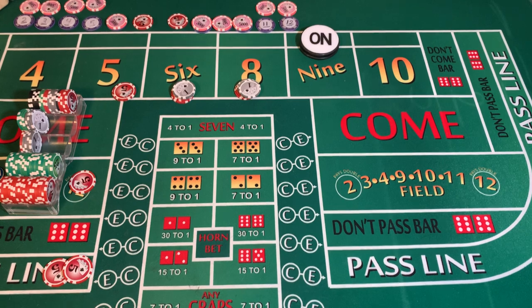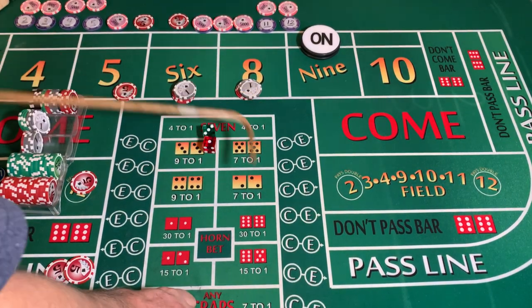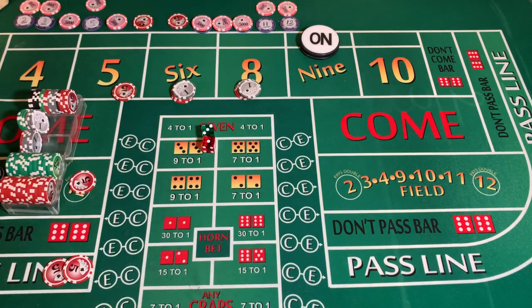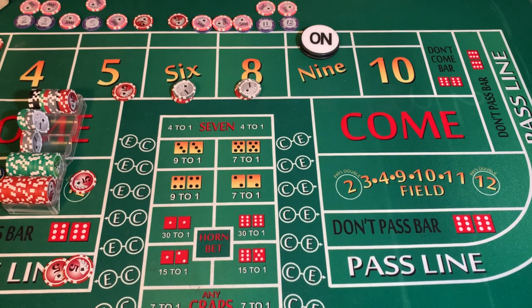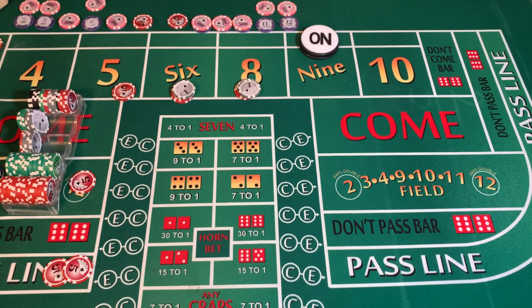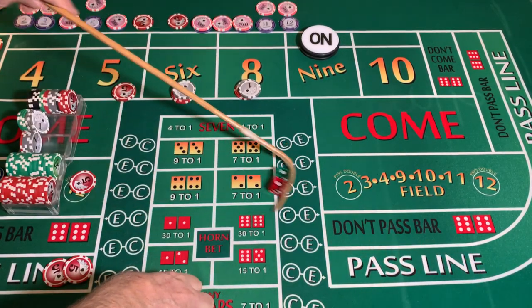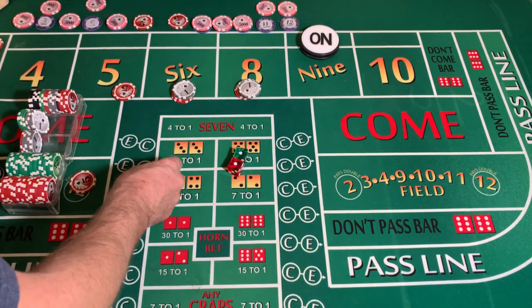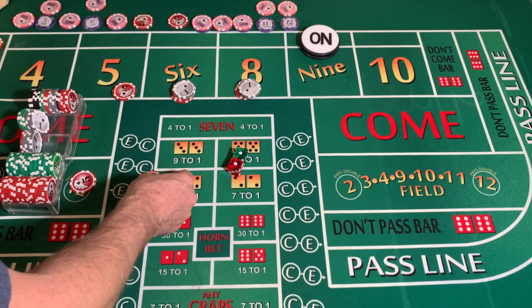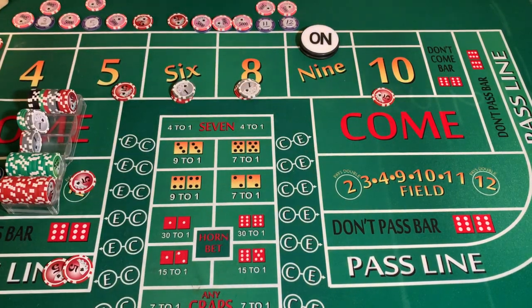Three-one-four — mark the four, that is a field winner. We are going to come out here and put five dollars in the DC — don't come. Dice set, dice out — one-one-two, craps two! We are going to mark the two, win five dollars from the don't come. We're going to put it on the ten; it's a five dollar table, we can do that.